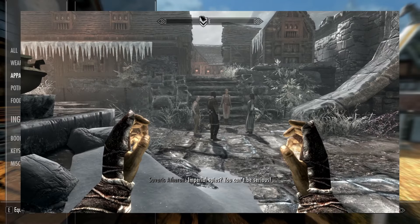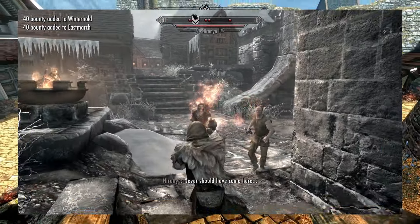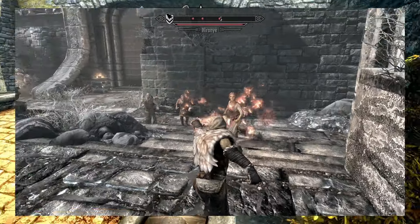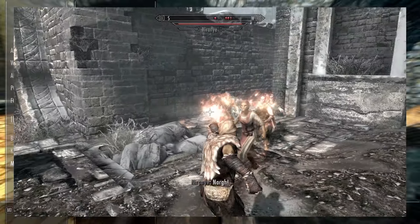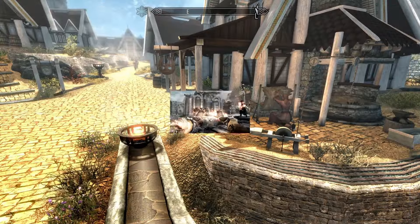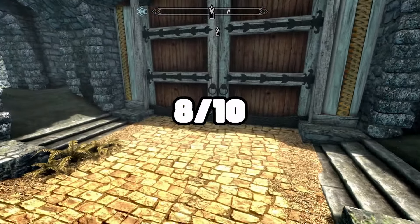For novice spells, we have Flames, which is actually a great spell. Even when you're at the level to use apprentice spells, this still holds up very well — especially if you spam it rather than holding it down. It's very cheap and does lots of damage. I'm going to give Flames a solid eight out of ten for its insane versatility and the fact you get it straight off the rip.